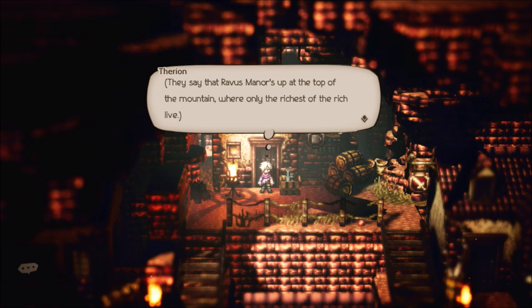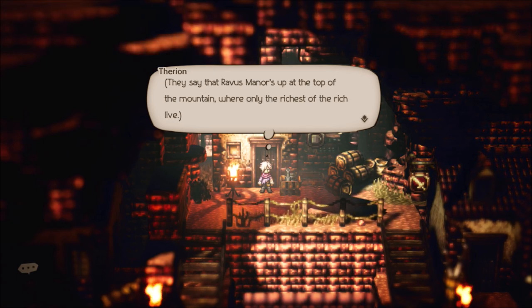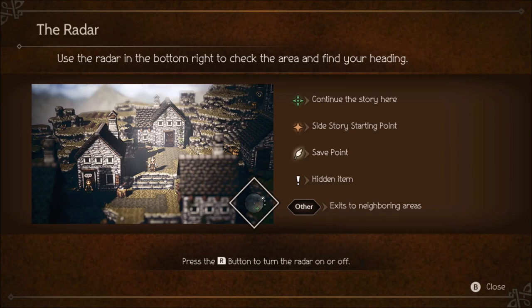Alright, so we've got to go to Ravis's Manor at the top of the mountain. We get a radar — a mini-map in the bottom right to check the area and find your heading. The green symbol shows story progression, below that is a side story starting point, then a feather icon for save points, an exclamation mark for hidden items, and exits to neighboring areas. You can also turn the radar off with the R button.